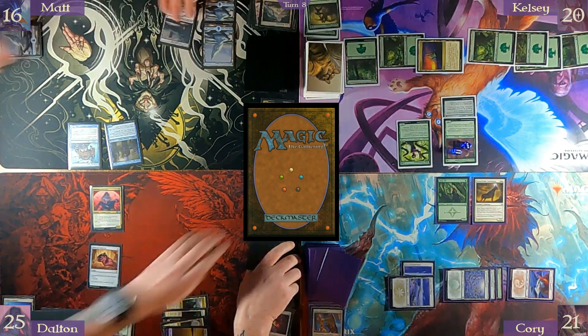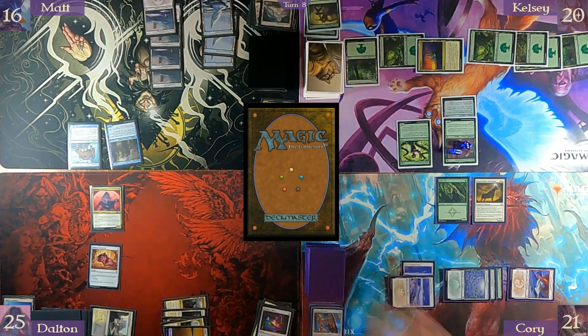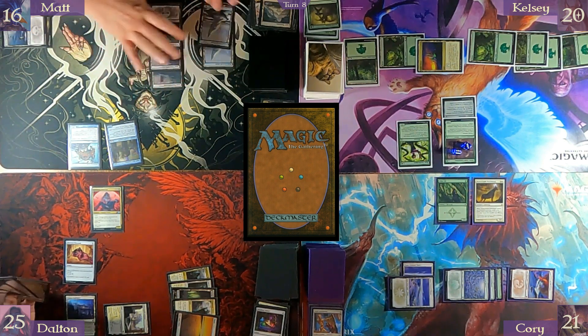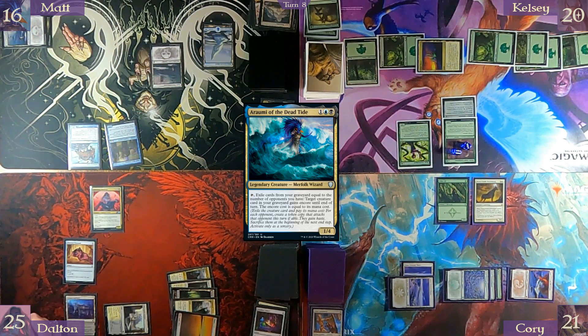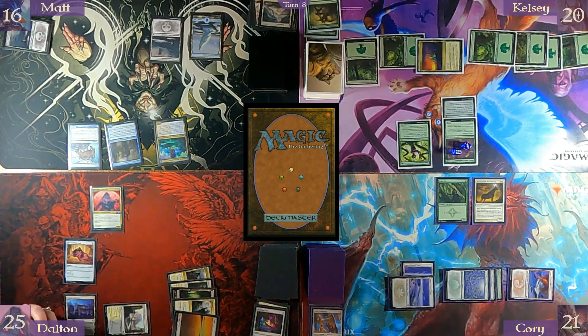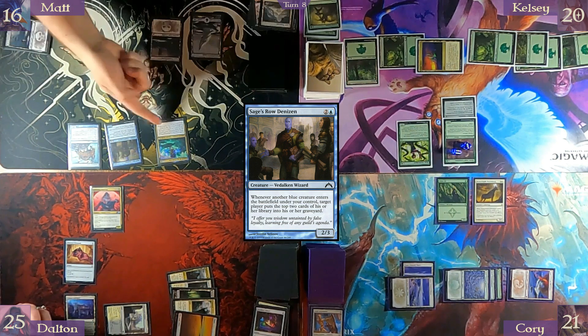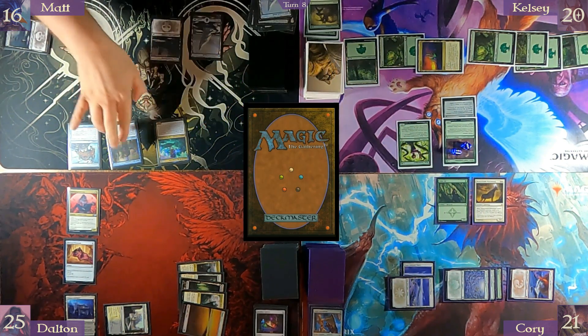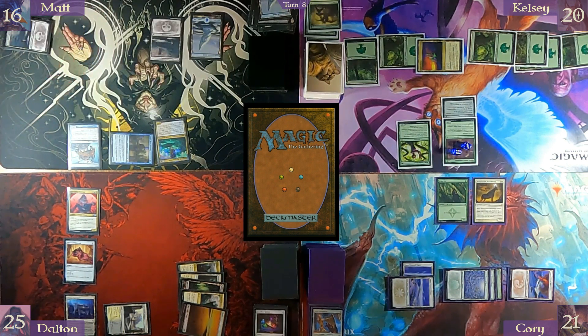End step — come back and draw. Pay three — Rami's back. On top of that, mill two with Citrus Denizen — mill a Mindrak Harpy and an Island. Send Sage's Road Denizen — two, three damage to you — and pass turn.